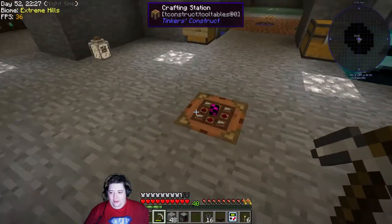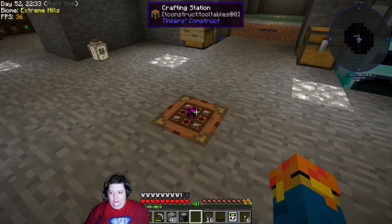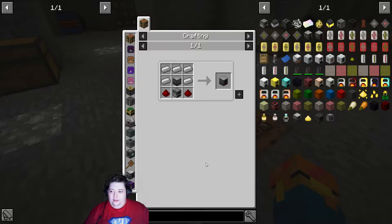There are a couple of things we need to get done before we really get more power in. The first one is we need machine blocks, because what we're going to do is make a furnace generator. I'm not 100% certain that this doesn't eat furnaces, because it's called a furnace generator. A lot of the time with these, whatever it says is whatever it eats. So that's why we're making this and we're just going to go from there.